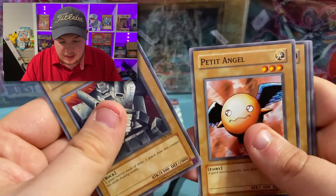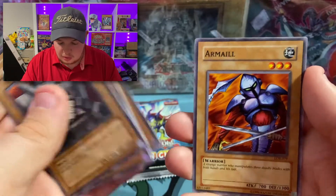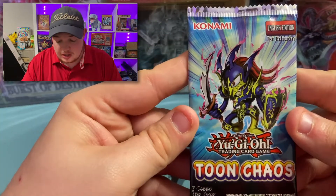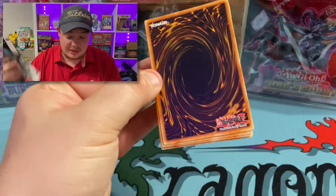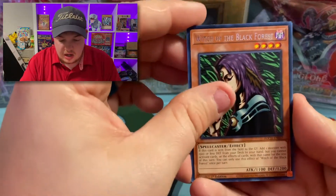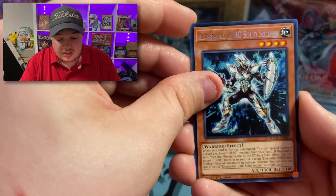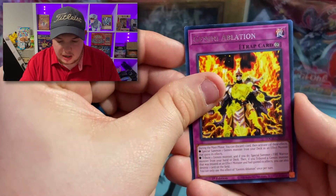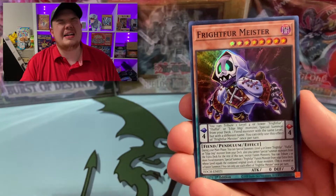We also got Giant Soldier of Stone, Petite Angel, Blue Flame, Hard Armor — very cool classic cards. Now last but not least, Toon Chaos! I'm super hyped for this — I've actually been saving this since it came out. Can we get a Collector's Rare? We got Elemental HERO Solid Soldier, Gemini Ablation, and Frightfur Meister.